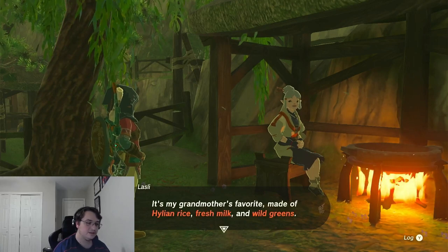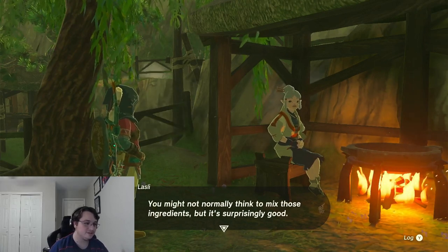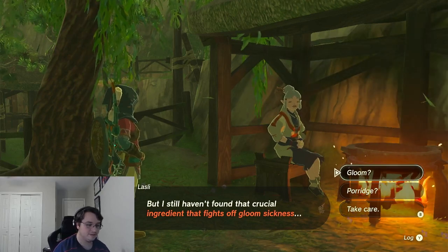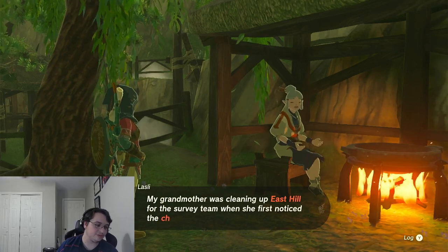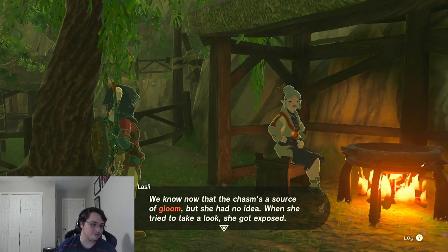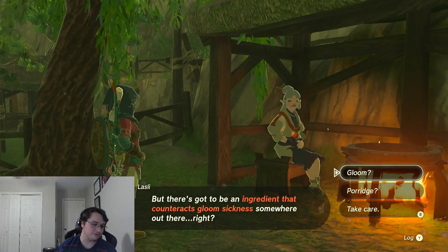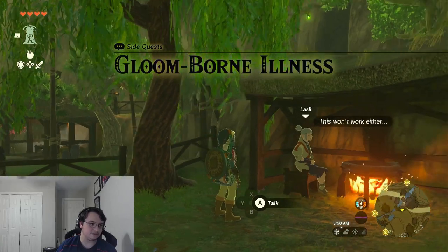Porridge? It's my grandmother's favorite — made of Hylian rice, fresh milk and wild greens. Might not normally think to mix those ingredients, but surprisingly good. I bought a bunch of Hylian rice and milk from merchants who travel the road to the west, so I'm not hurting for those, but still haven't found that crucial ingredient that fights off gloom sickness. I don't really know anything about it myself other than what it does to you when you touch it. My grandmother was cleaning up East Hill for the survey team when she first noticed the chasm. We know that the chasm is a source of gloom, but she had no idea — when she tried to take a look, she got exposed. But there's got to be an ingredient that counteracts gloom sickness somewhere out there, right?